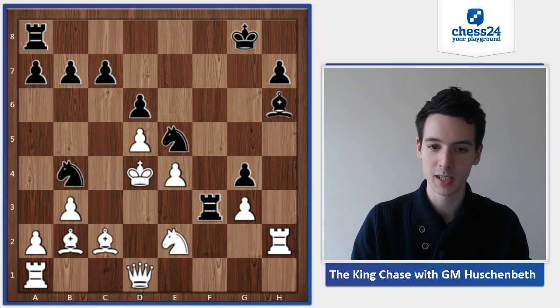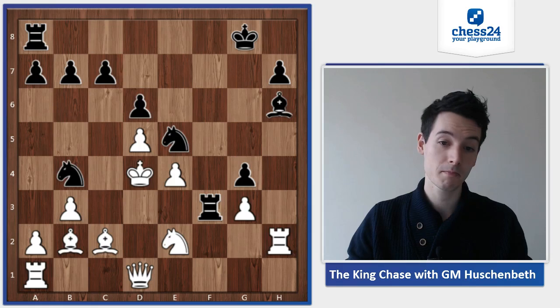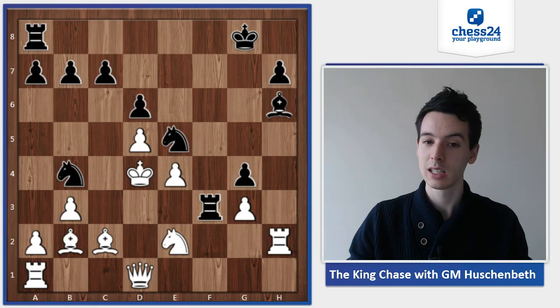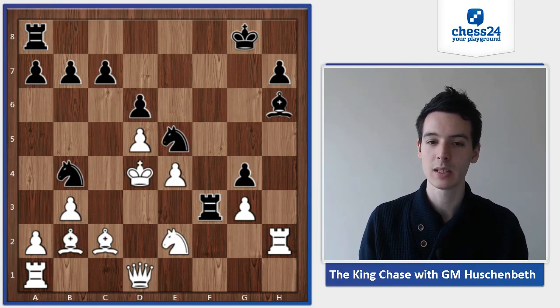King d4 — now the king is in the center of the board. But how to continue? There are already several ways, but it's still not that easy. It looks like black is about to mate, but not quite yet. You can stop the video and try to find a solution here.